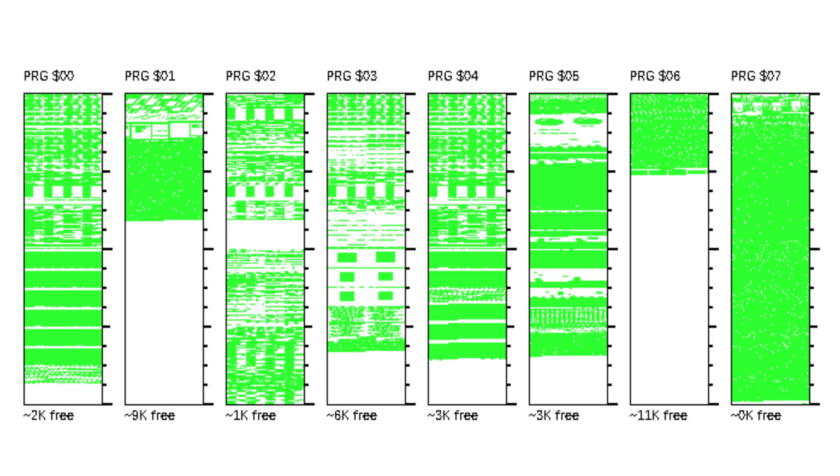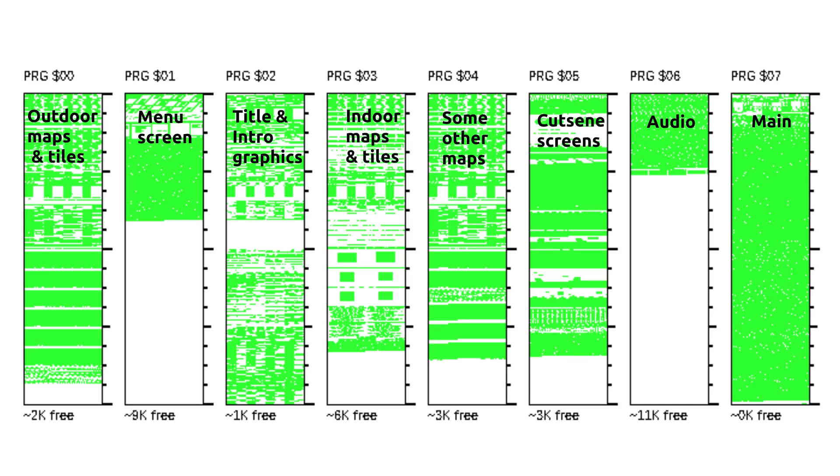Then I ran out of free space in the main bank again, so once again I needed to figure out how to free it up — mainly by moving chunks of code to other banks without causing major glitches. At this point I already knew it's impossible to keep certain banks for specific things like I had before — for instance, a separate bank for the menu screen and a separate bank for audio. Now everything is getting mixed up together.